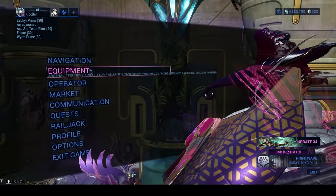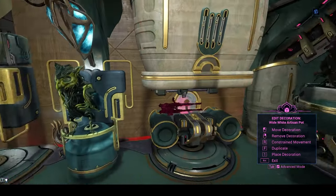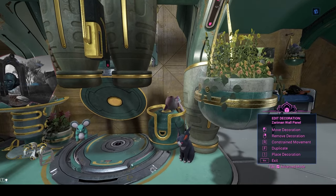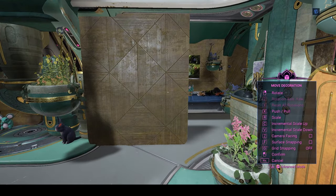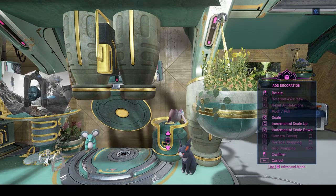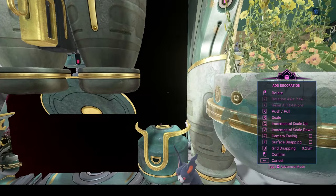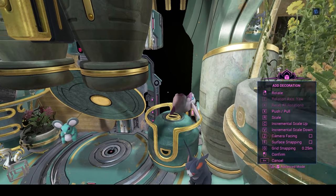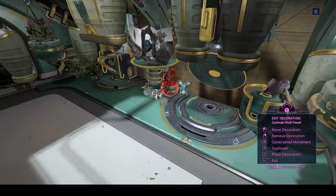I've also heard a lot of people have issues with specifically decorating behind the pets incubator, and I just really wanted to highlight that as a segue into actually going into building. You can see it's not super hard. I think the problem that a lot of people may have had is that they're using a building wall that is just way too big. If you shrink it down to the right size and then have it snap, it really is not that hard to get it into place.